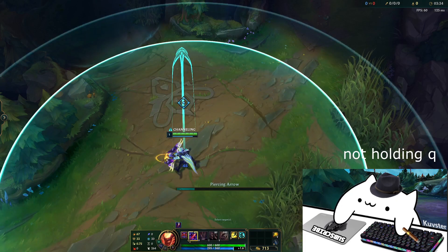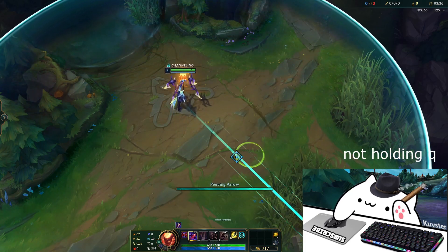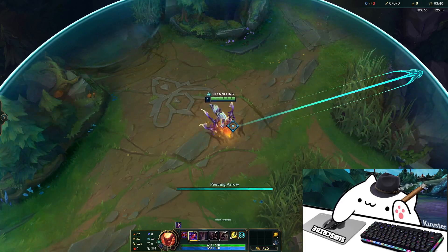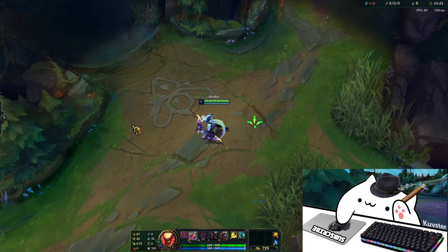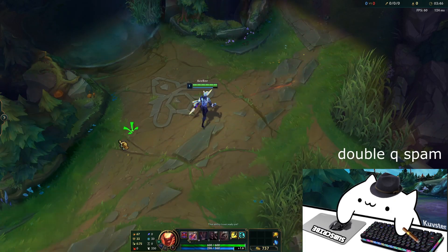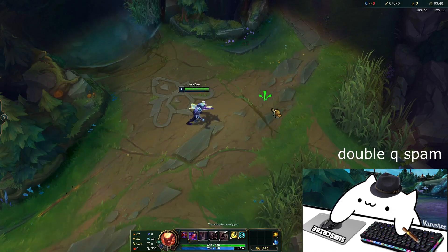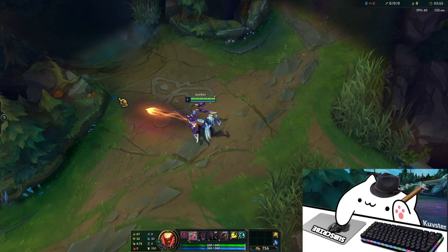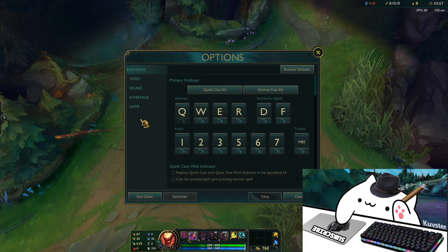But the new indicator is laggy — it forces you to keep holding the Q button for half a second more before releasing the arrow, so Varus's instant Q will come out with a delay. The overall new arrow addition is unnecessary and pretty much an eyesore; it's distracting. Maybe it's an attempt to lower the amount of lethality-build Varus players, or simply just another bug that went under the nose of the game designers.